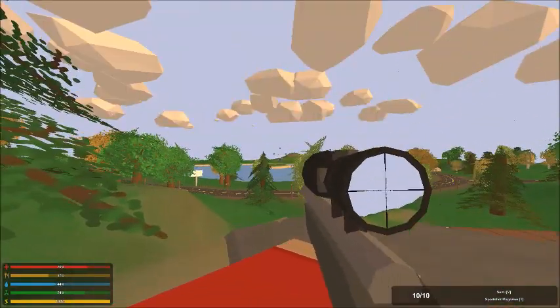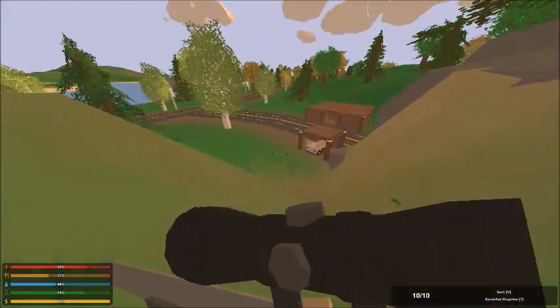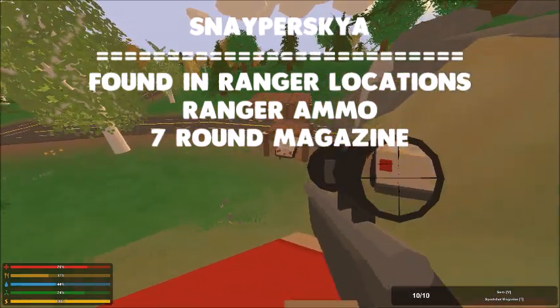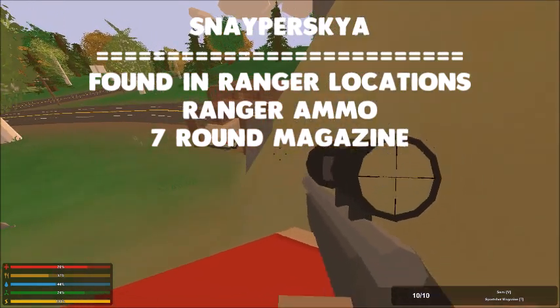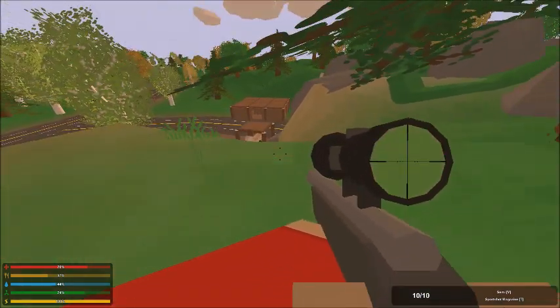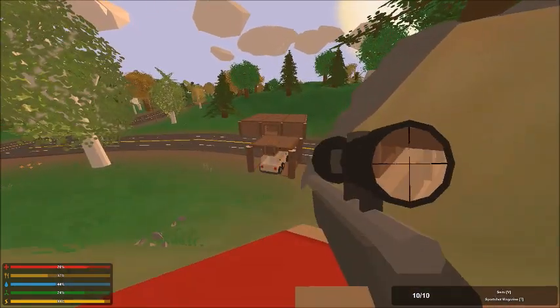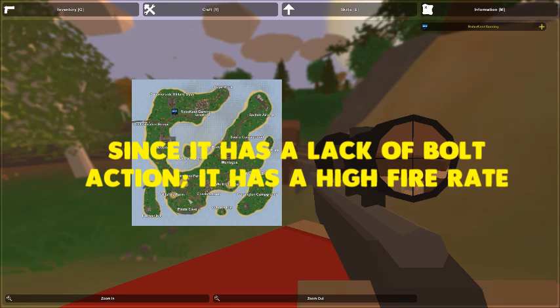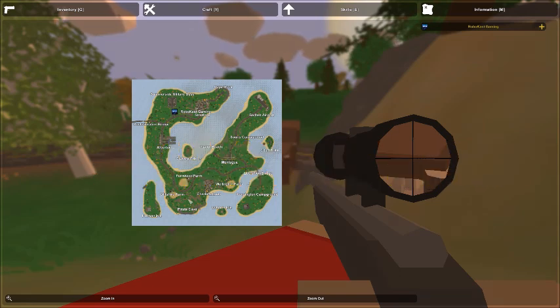The next sniper rifle is the Snake Spira. It is a militia grade rifle, which means it takes Ranger ammo. It has a seven round magazine and is pretty common. You can usually find it at Holman Isle in the bunker — that's the most common place. There's also a mountain by Charlottetown with a tower on top where you can sometimes find it. Since it lacks a bolt action it has a high fire rate, which means it fires a lot faster. It can kill a zombie with one shot in the head and has semi and safety modes.